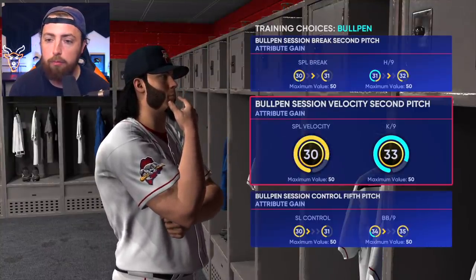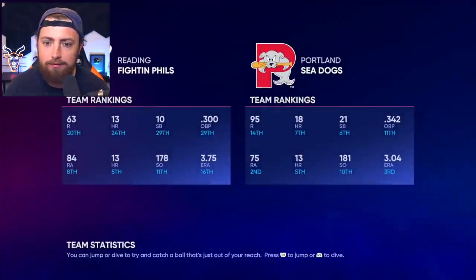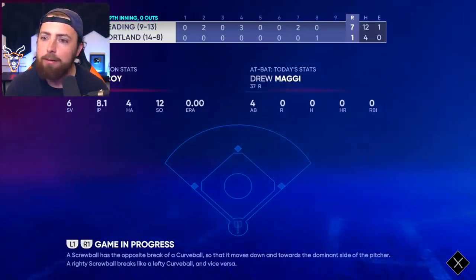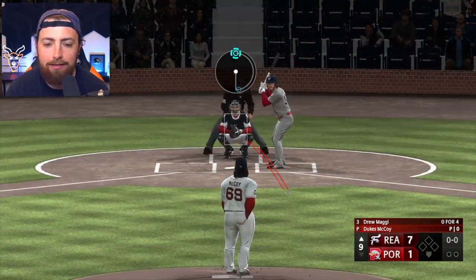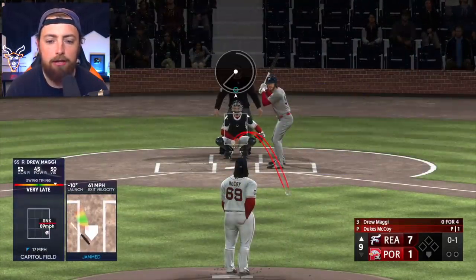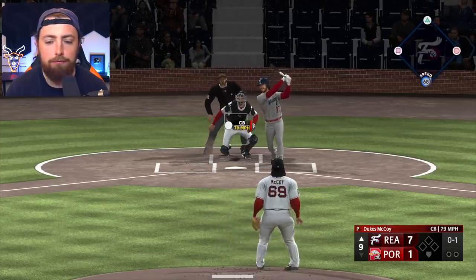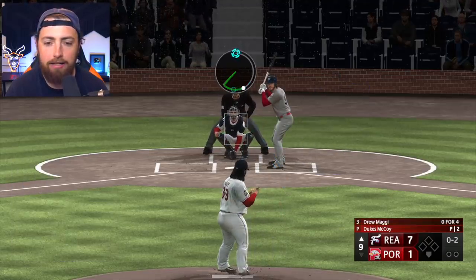Let's work on splitter break. What is the score here? 7-1? Why are they bringing me in? Why are we getting brought in? We're down by 6. I'm easily the best pitcher in the game — why are you bringing Dukes McCoy in when you're down by 6? Are you just trying to give me some innings or what? I mean, first off I respect it, thank you for letting me pitch. But down 6? I feel like there would have been a much better opportunity for me to pitch than down 6 in the top of the 9th.